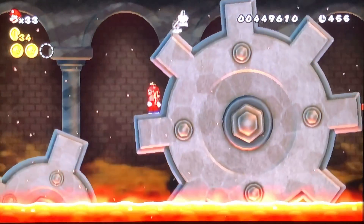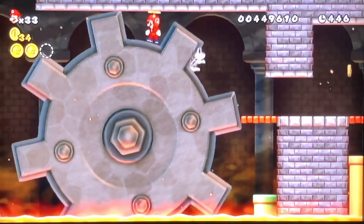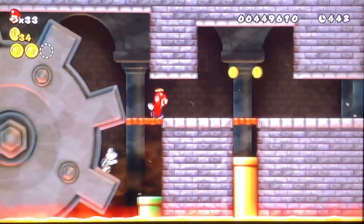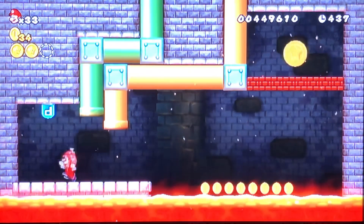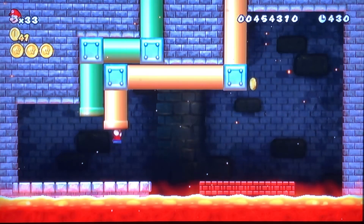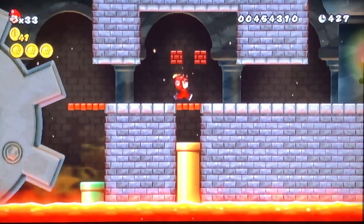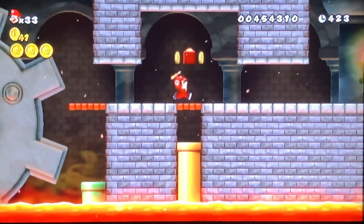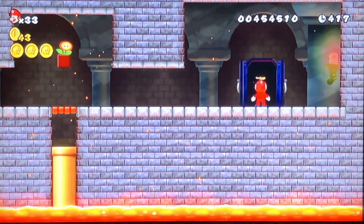We're almost at the end of the stage. The only big part left is to go down, beat the boss, or first go down this pipe and get the third star coin. If you don't have the propeller shroom, what you have to do is run and wall jump like that. I do like how the P-switch carries over into other areas - those weren't originally bricks, they were coins, but as you saw they became bricks. It's a little nice detail that I love.